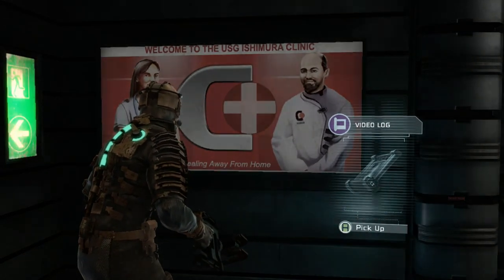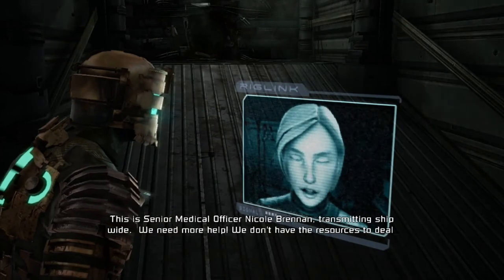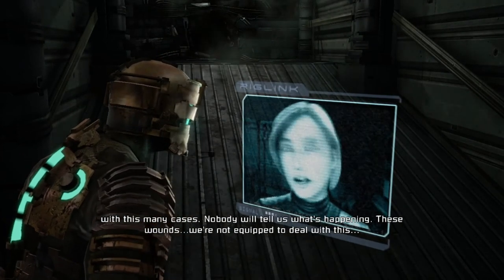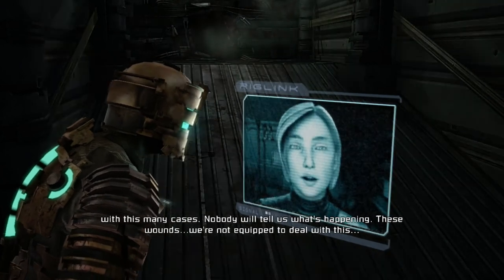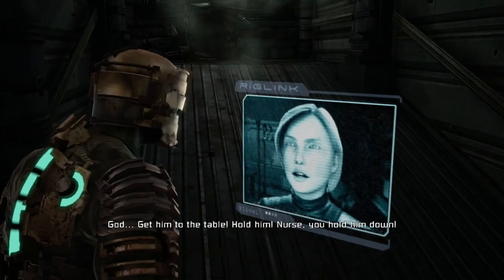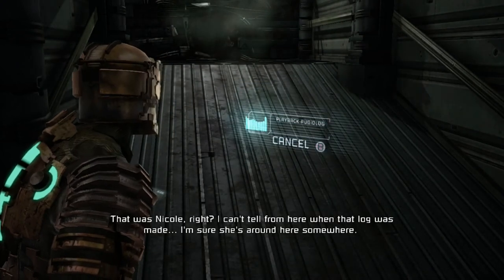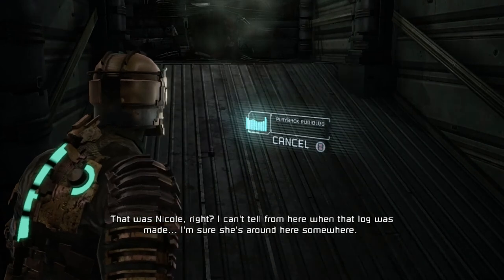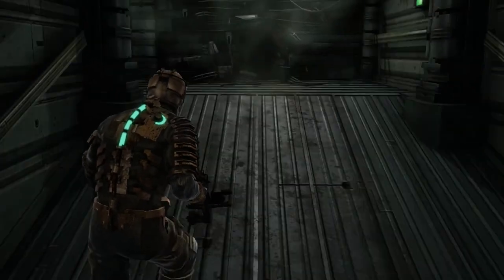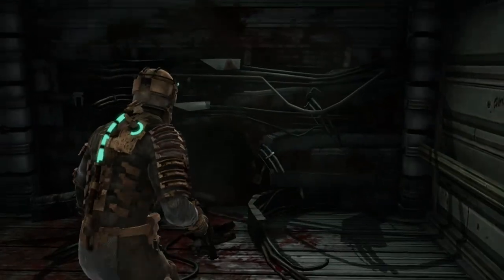Welcome to the USG Ishimura clinic. There's a message from senior medical officer Nicole Brennan transmitting ship-wide: they need more help, don't have the resources to deal with this many cases, and nobody will tell them what's happening. That was Nicole — I can't tell when that log was made, but I'm sure she's around here somewhere. And there's a pretty big hole over there — I can hear something growling.